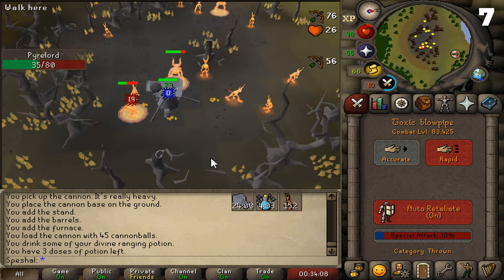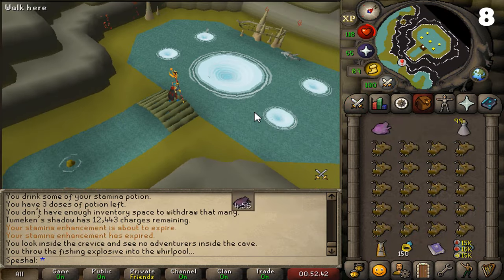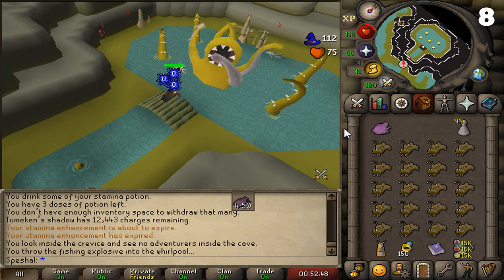Tip number eight. While on a Kraken task, instead of shooting the tentacles to wake up the Kraken, you can just use the fishing explosive on the whirlpool to wake him up.